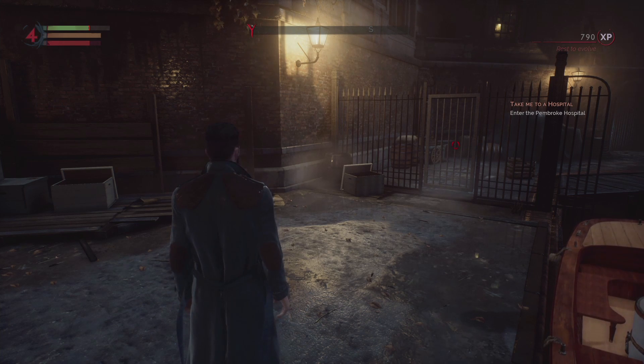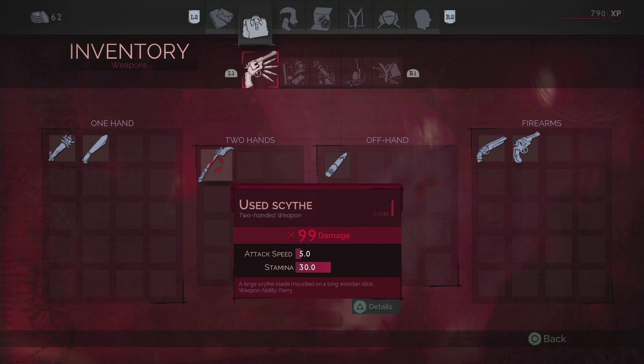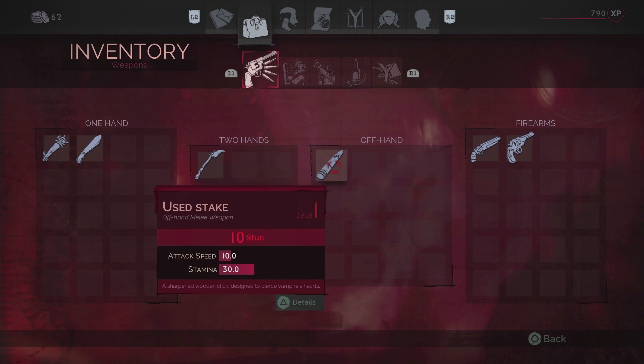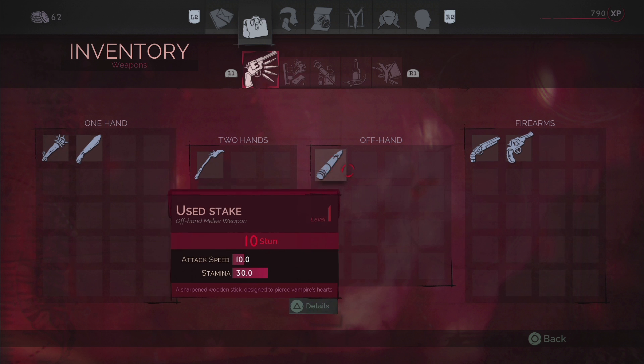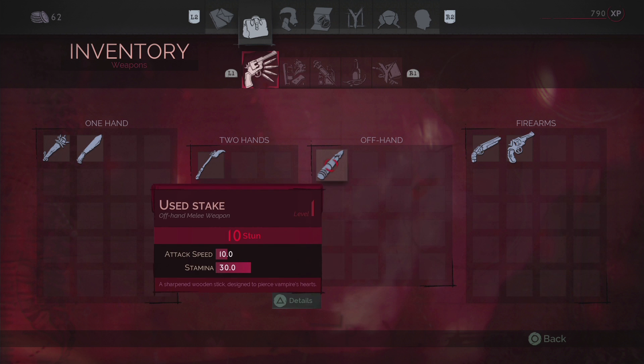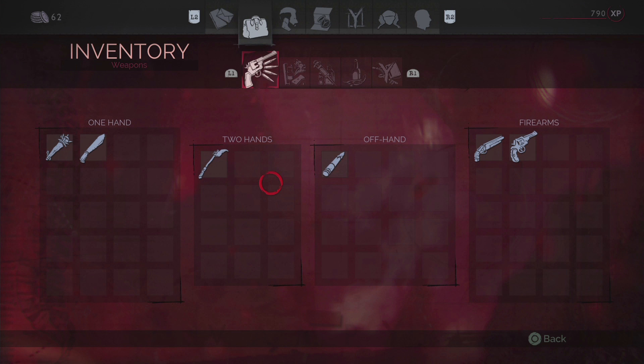When I was picking up new weapons in Vampire, I would scroll across to my inventory screen to look at those weapons. There you can see what one-handed weapons you've got, what two-handed weapons you've got, and what off-handed weapons you've got, as well as what firearms you've got. It's kind of natural to think that this might be an area where you can equip them as well, since you can go into each weapon and look at their details. But that's not the case, and you can't equip weapons here.